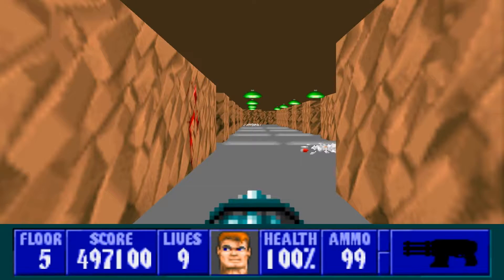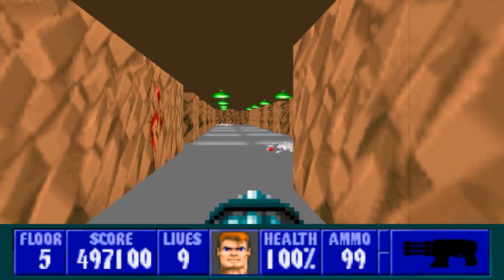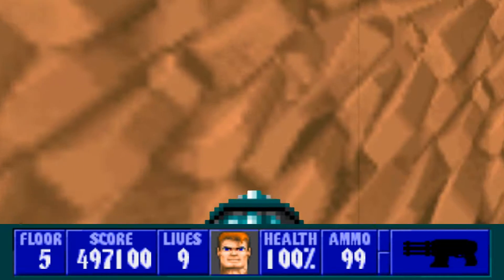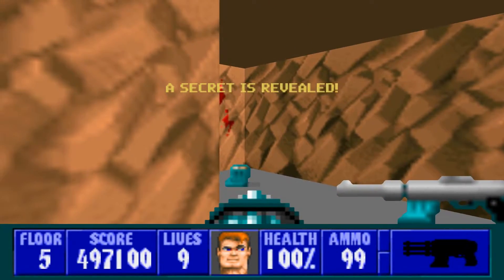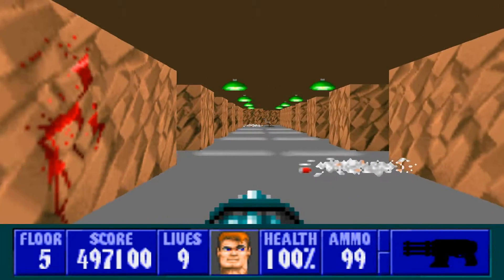What's happening everybody, this is Lightning Bolt Forever back again with more Wolf 3D, Episode 4, Floor 5. Immediately to the right after we start off this floor, we have a secret - and behind the secret we have a machine gun and some ammo. So why do they hand us the machine gun so soon?